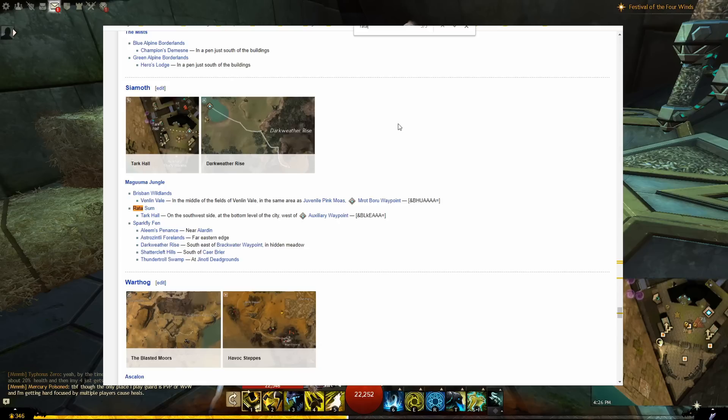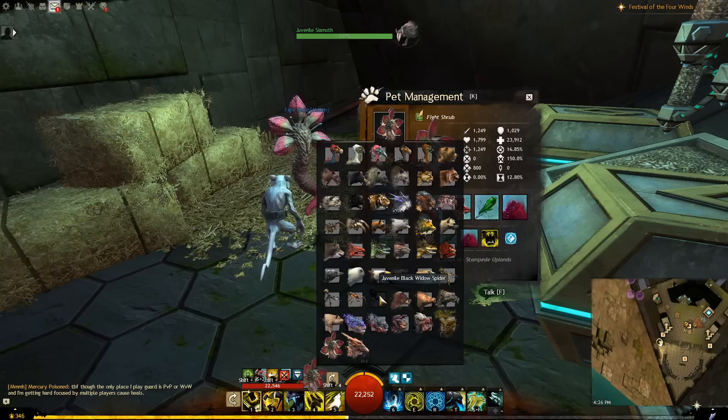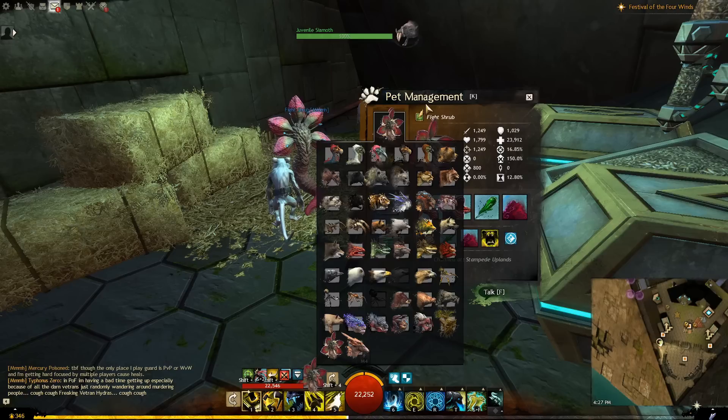Additionally, there are some pets that can only be obtained from Guild Wars 1: the juvenile black moa, the white raven, the black widow spider, and the rainbow jellyfish are all brought over from Guild Wars 1. If you didn't play Guild Wars 1, don't worry — these are not stronger than their counterparts in the game. For example, the black moa has a daze that is almost identical to the pink moa, so someone who played Guild Wars 1 is not going to win a fight just because they had those pets.